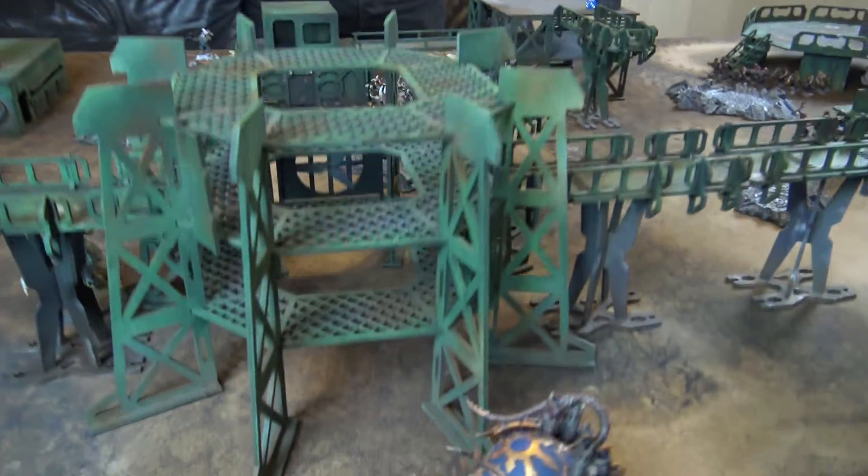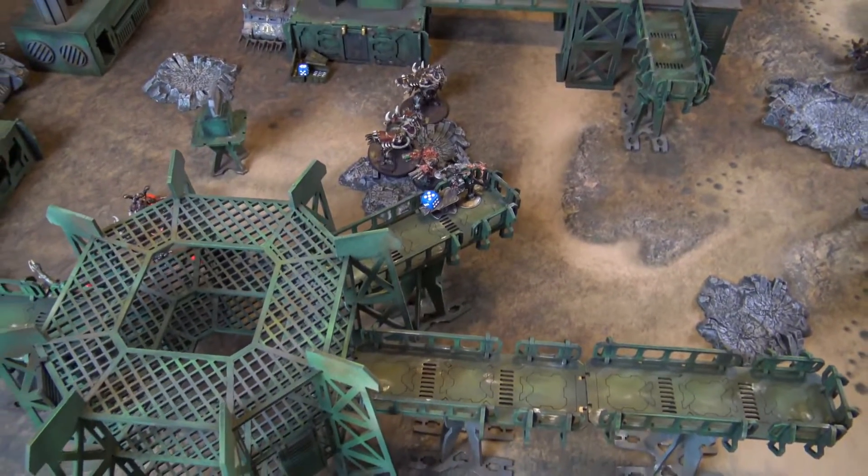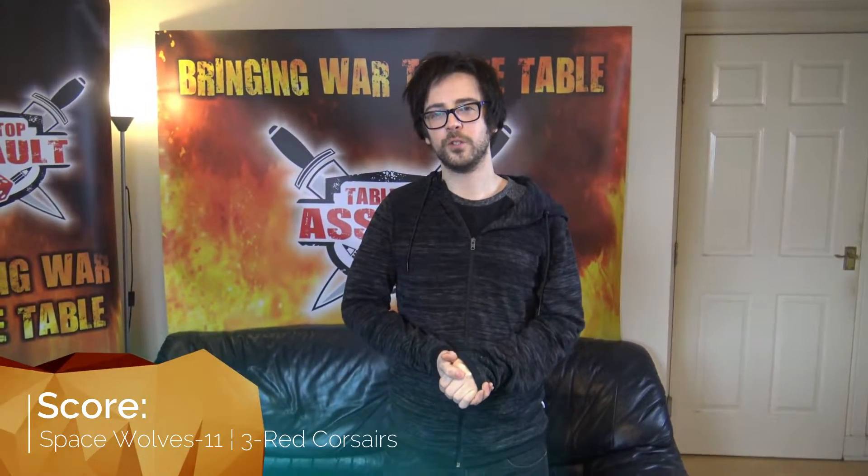End of Red Corsairs turn two: Ross scores No Prisoners for one victory point. Mistakes were made — the Daemon Prince charging the Rhino caused the explosion which hurt his own forces badly. Score is now 11 to 3 going into Space Wolves devastating turn three.